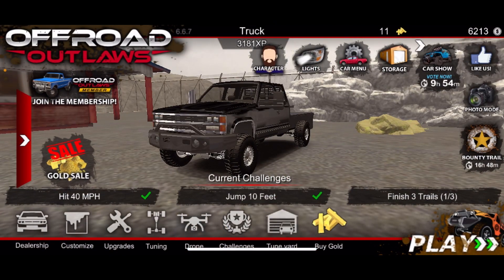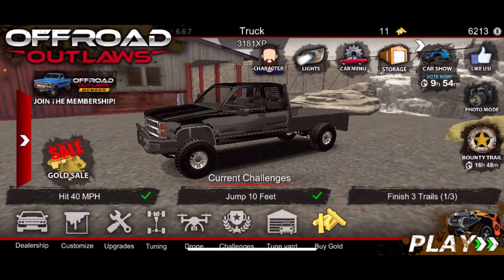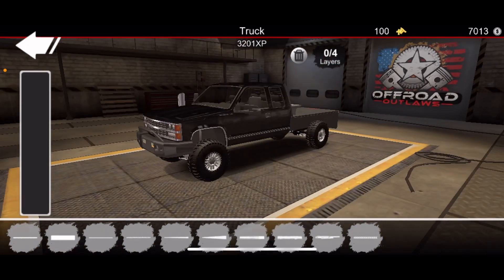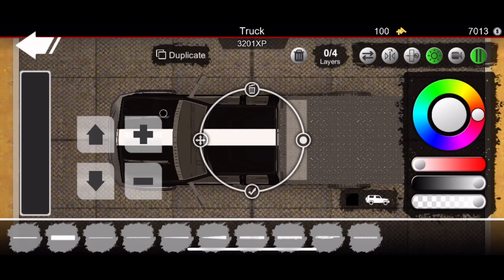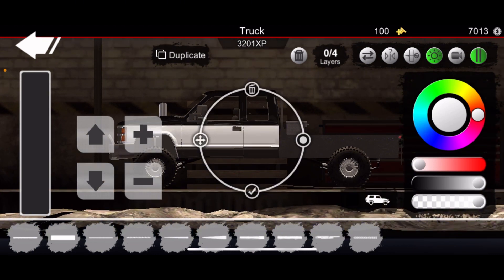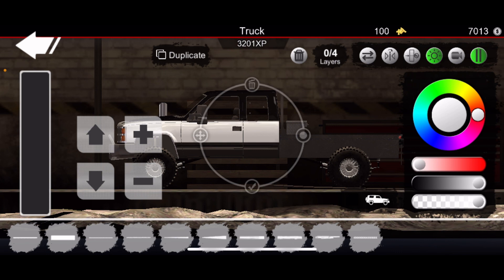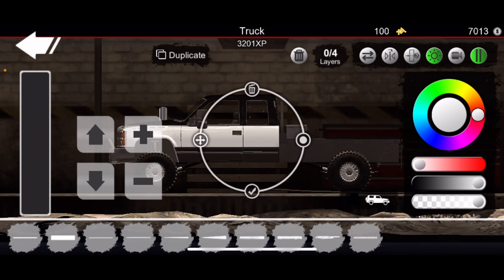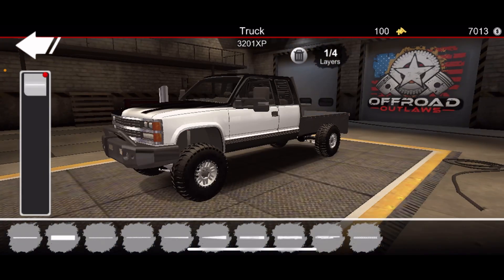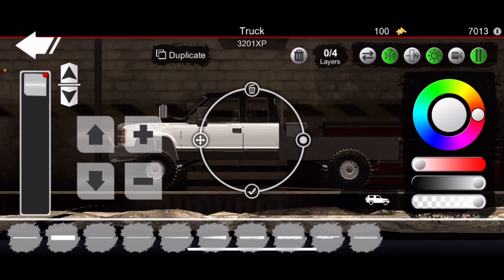We got all the body parts, so now we just need to do cab lights, the stripes, tires, lift kit - that's all we gotta do. I got some cash and some gold. We need to get the stripes on the side of the truck, so we need to make those a little larger. On the truck, like right there. I need to make these bigger so it sits right there. That's perfect. And we'll put that to the other side.